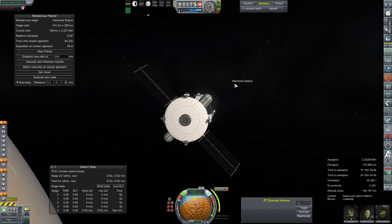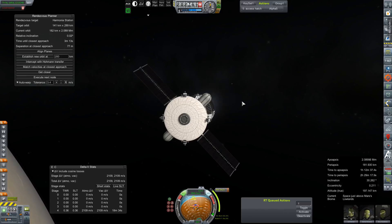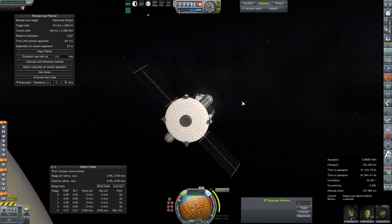Maybe we'll ullage a little bit. I don't want to waste the fuel and thruster power. If we overshoot, we overshoot. I'm just going to let that separation closest approach climb a little bit. We'll use our radial corrective measures here to make sure that we can stay within our allotted distance to station.